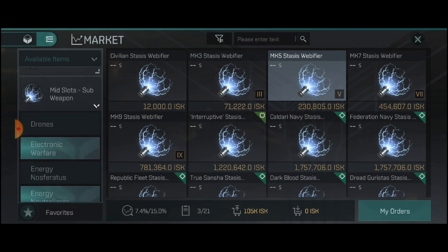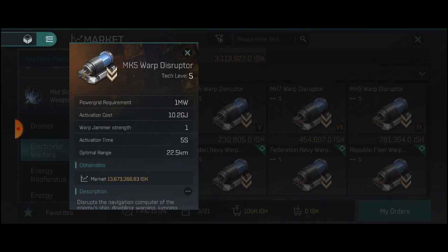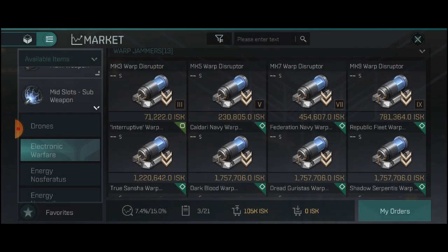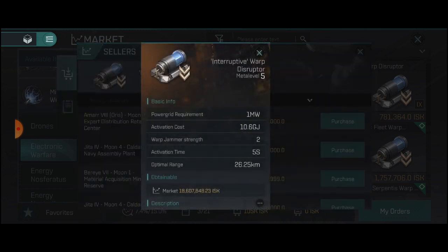If we scroll down, we can see our warp disruptor. These warp disruptors have a warp jamming strength of 1. So if they do not have warp stability mods on their ship and you activate this on them, they cannot warp away. It has an optimal range of 22 kilometers. This is a must — you have to have one of these if you want to go fight some PvEers. The next upgrade I would recommend is an interruptive warp disruptor. This has a jamming strength of 2, so if they have a plus 1 mod or something this will help keep PvEers where they are. These run for about 24 mil and have a slightly longer range at 26 kilometers.